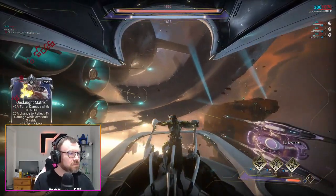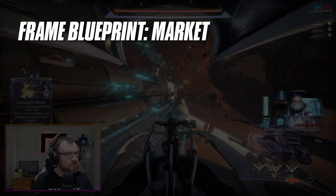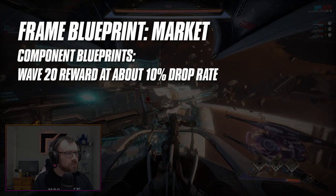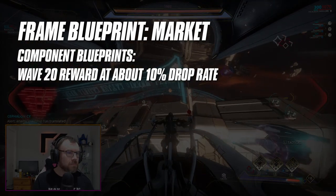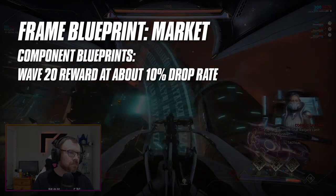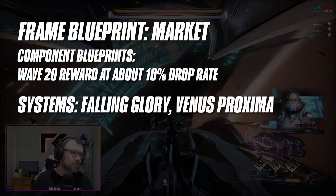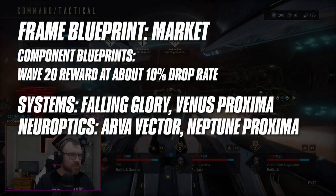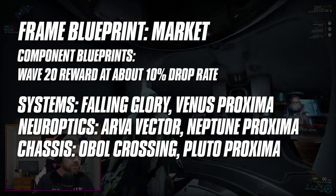Ash's blueprint can be purchased from the market, but his component blueprints can only be obtained from Railjack defense missions as rotation C rewards with about a 10% drop rate. That means you'll need to complete 20 waves of defense for about a 1 in 10 chance of getting a single component blueprint. The specific missions are Falling Glory in Venus Proxima for the Systems, Arva Vector in Neptune Proxima for the Neuroptics, and Obol Crossing in Pluto Proxima for the Chassis.